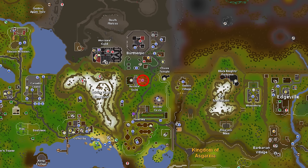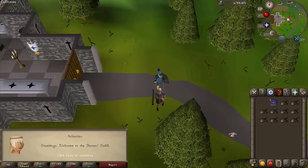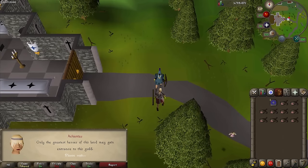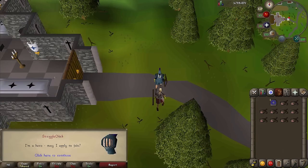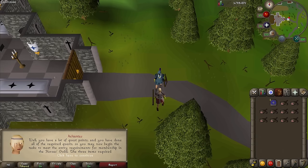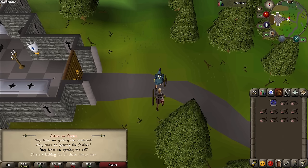To start the quest, we need to go to the Heroes Guild in Burthorpe. If you use the games necklace teleport, that'll get you pretty close. Outside the front of the building, talk to the woman named Achietties. Say 'I'm a hero, may I apply to join?' If you have the proper requirements, she'll say you need to obtain a Firebird Feather, a Master Thieves Armband, and a Cooked Lava Eel. You can get these items in any order, but I'm going to start with the Fire Feather first.